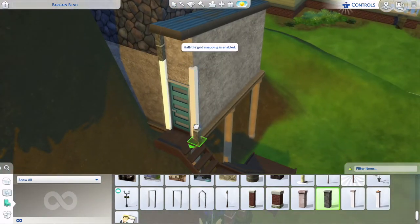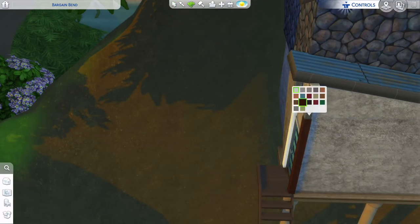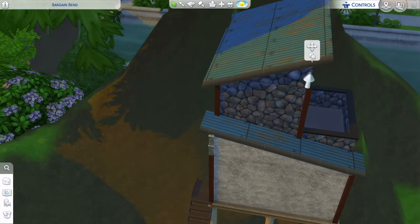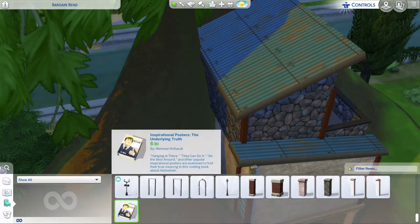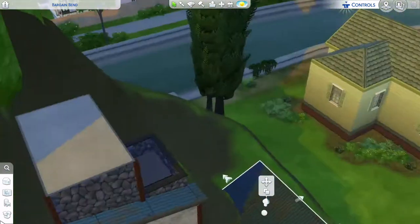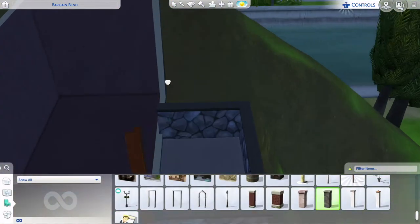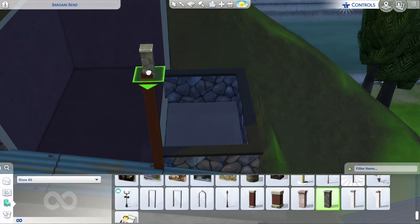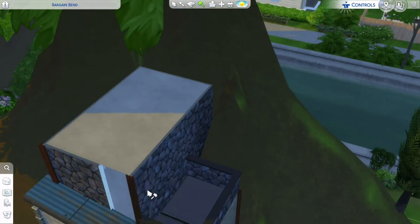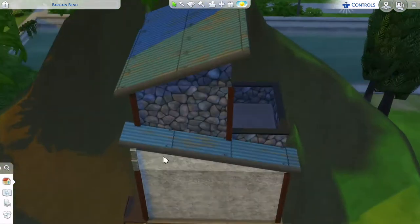I thought in the Sims game update we'd be able to move the columns up and down, but when I put it on a wall it just won't move up and down. I'm pretty sure it's meant to move all the way up and it's so annoying. It was on my last 'minimalistic' — quotation marks — home too. I tried so hard to make it work and even put little stone things on top, but I ended up deleting it.